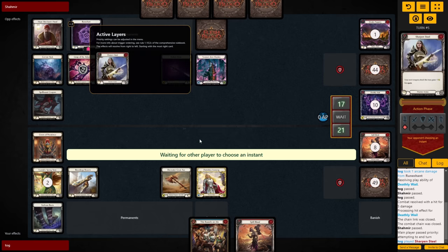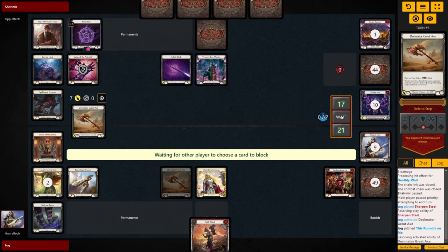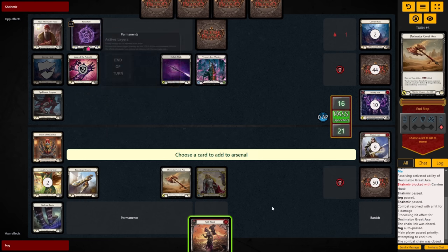Over on our turn, just following the plan: Operation Kill the Carrion. We go Sharpen into swing with the Axe for 7. They snap block with the Husk — mission success. Looking to Arsenal the Spill Blood for our Tunic turn next turn, then pass it over.